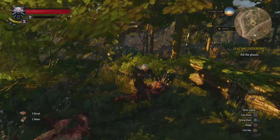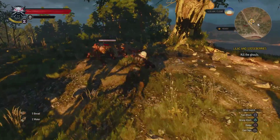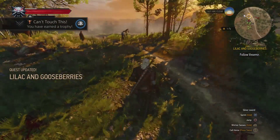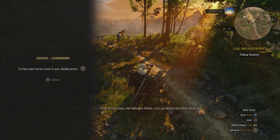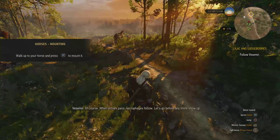You might want to leave. Did I just pick up bread and water, or is that just what I had? You're not doing anything — you're just standing there. Looking cool. It's to look cool — can't touch this, dude. You can regenerate by eating, drinking, or meditating for at least one hour. While playing on Blood and Broken Bones or Death March difficulty levels, meditation does not regenerate vitality. Food and drink can be placed in your consumable slots for quick use during combat. When armies pass, necrophages follow. Let's go before any more show up.